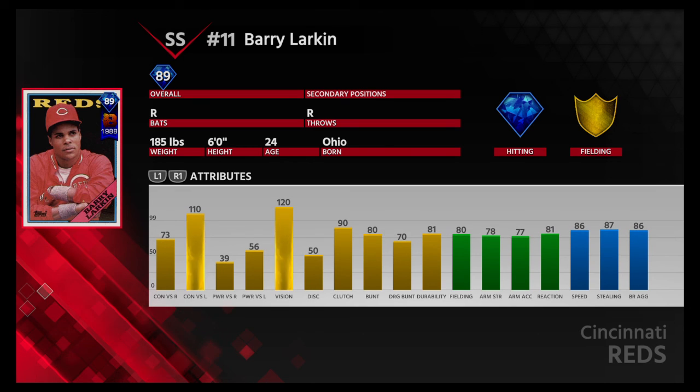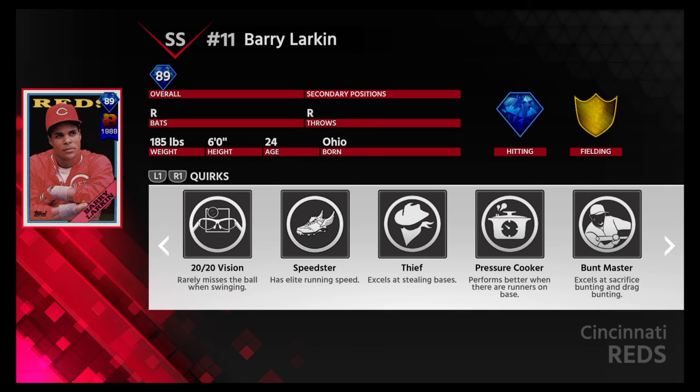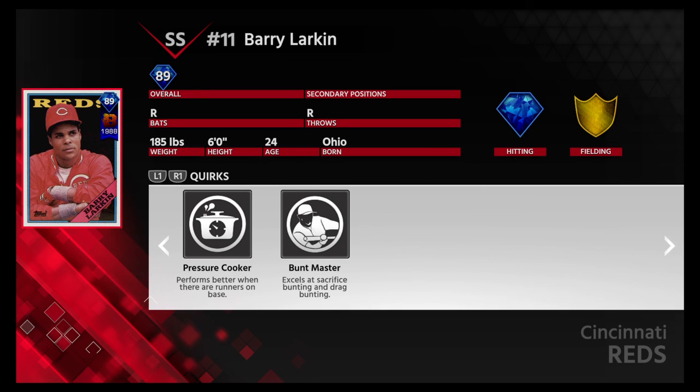Wow. The stat I'm looking at right off the bat is going to be the 120 vision and the 110 contact versus lefties. If he's facing a lefty, he's going to get a hit. This card is amazing. Not much power, but he really wasn't known for his power — he's known for contact hitting. He also has 86 speed and 90 clutch. What a great card. Rarely misses the ball when swinging. Has elite running speed, excels at stealing bases, performs better when there are runners on base, and he also excels at sacrifice bunting and drag bunting. This would be a phenomenal leadoff hitter for anybody's team.